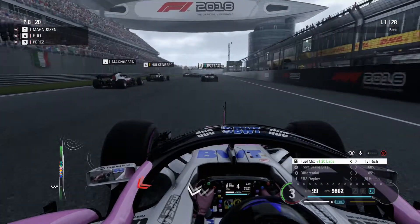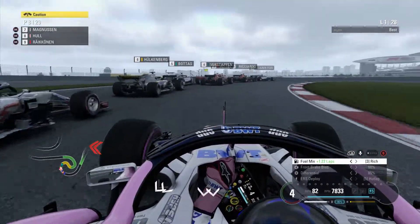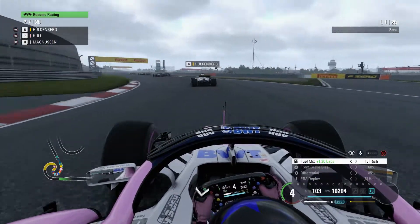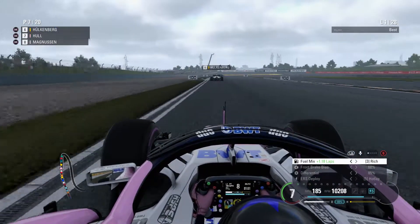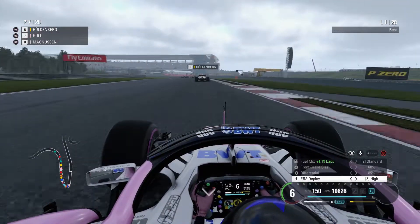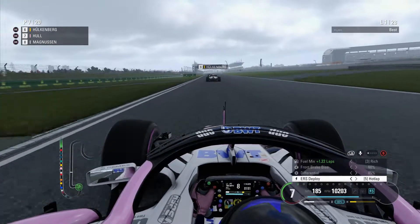Magnussen gets an almighty getaway and we get another poor one. Perez is on my left, so is Kimi Räikkönen. We're going to hold the line down the inside, nearly making contact with the Ferrari. We squirt the power sooner than the other AI cars. There's a yellow flag — Nico Hülkenberg under the yellow flag, not wanting to overtake anyone illegally. We've managed to somehow get ahead of Kevin Magnussen. Lewis Hamilton actually leads the Chinese Grand Prix at the end of lap one, with a big gap to Vettel who's had a poor start.